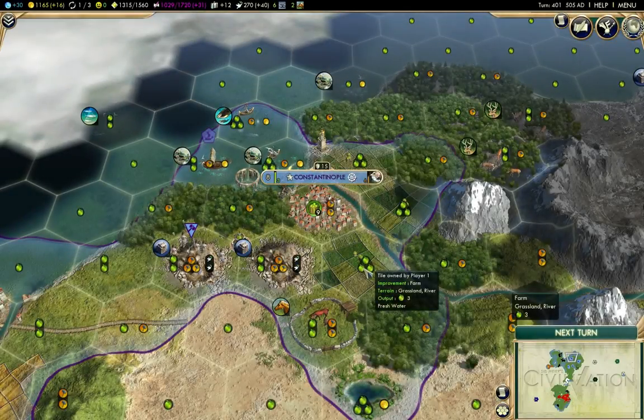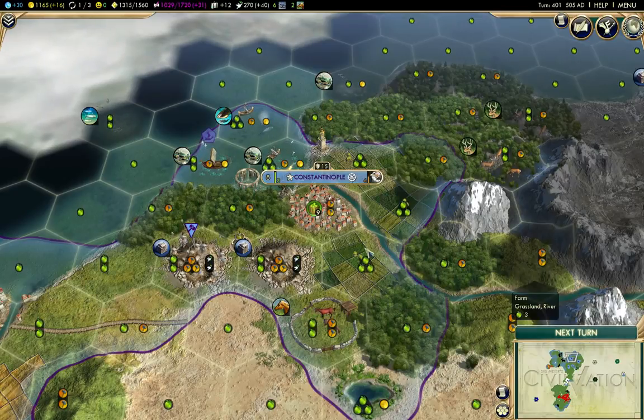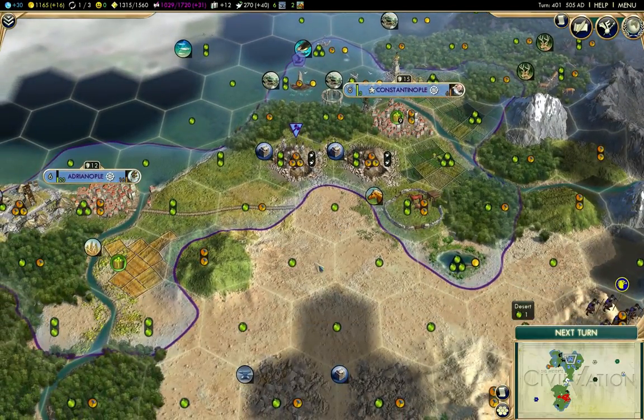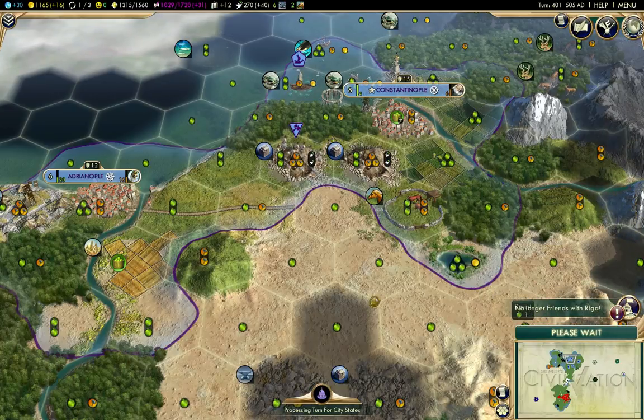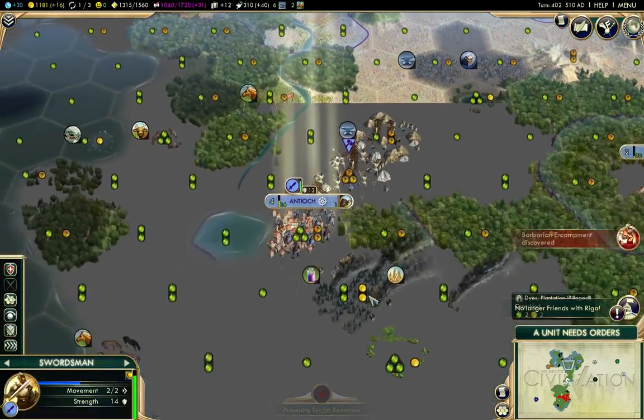Hello everyone, this is part 4 of my Civilization V Byzantium game. This is on a huge map with a low sea level and several mods, and at the marathon pace.